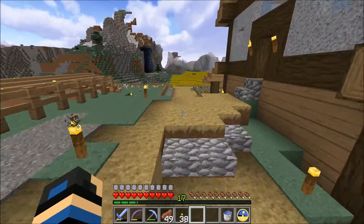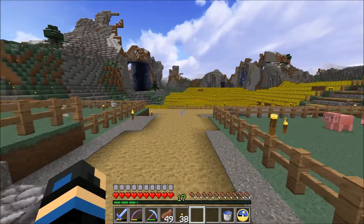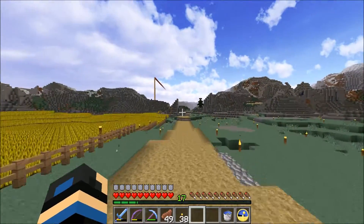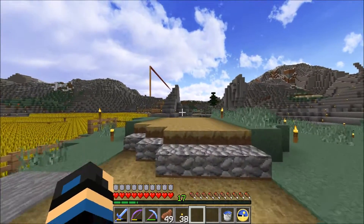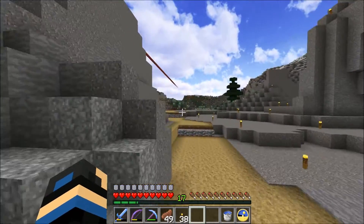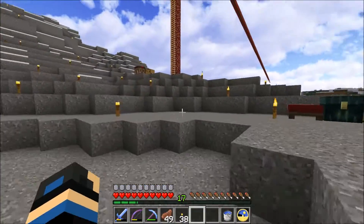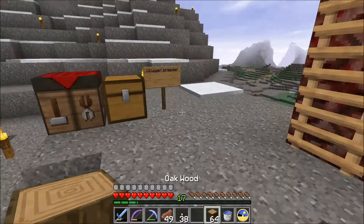We're going to be going and doing some raiding. In today's episode, at a minimum, we need some sort of a catchment area for the villagers. Throughout this particular village I haven't been able to find any farmers, so we're going to be tossing them food by hand, at least initially. But first things first, let's get a catchment area built somewhere for them to land.